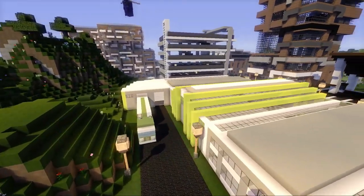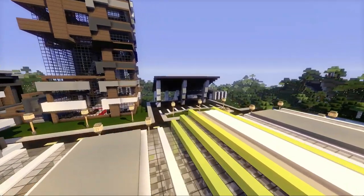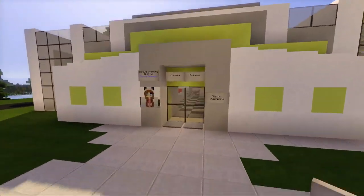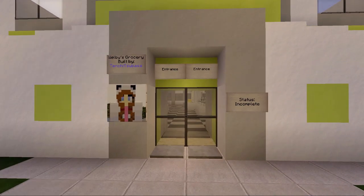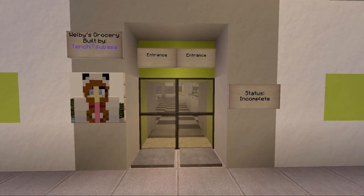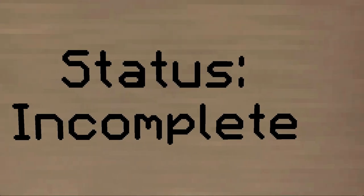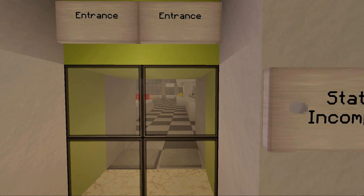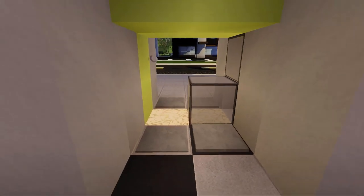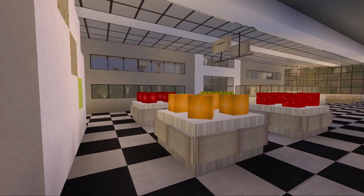We even have a back area with a loading dock. This is Wellby's Grocery, built by Tenchi Subasa — Tenchi, you're showing up in quite a few places nowadays and I dig it, you're very talented. The entrance status says incomplete — I apologize, Tenchi Subasa, I didn't see that sign. But it looks definitely good enough to take a run through. Maybe if I hit it like this — there you go, it's like an automatic door, I love it.